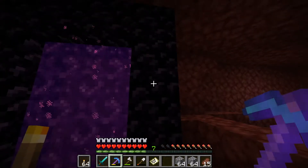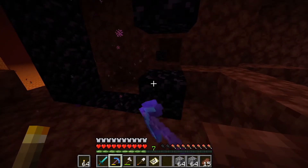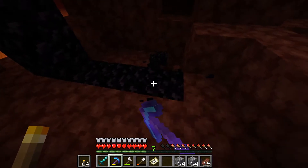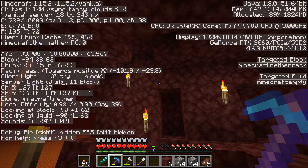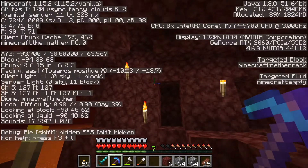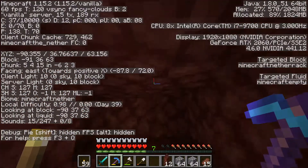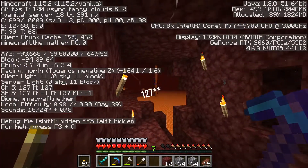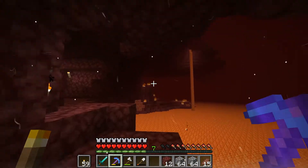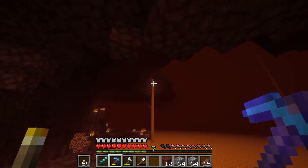Okay, we are here in the nether. The first thing we need to do is break the existing portal so that when we create the new one it doesn't mislink on the other side. Alright, that's broken and done. We're currently at Y=38 and we need to get ourselves up to Y=227 — that's the block we're looking for. There are a couple of ways to do this; we can try to get on top of that way, or just dig up.